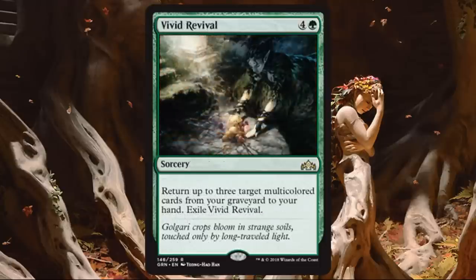Vivid Revival. Another rare, so you won't see a ton of it, but if you play with it you'll be happy most of the time. There's no lack of multicolored cards in these decks, so pulling three back to your hand later in the game is going to feel really nice. It's netting you two cards with a little selection for five mana — phenomenal even at sorcery speed. It could occasionally be a non-bo with what Golgari is trying to do, but even in Golgari, getting those cards back to replay in the late game could make a huge difference.